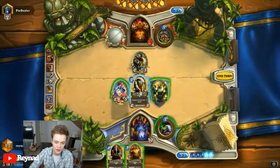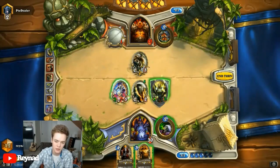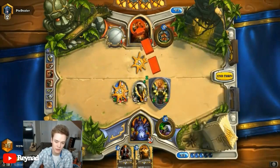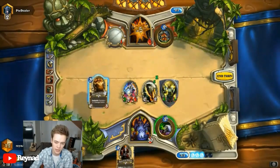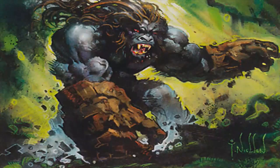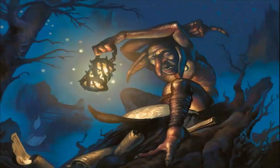Zoolock, the deck created by Raynad. Or, did he? He may have converted the archetype to Hearthstone, but Zoo actually started in Magic the Gathering nearly a decade earlier, before Hearthstone was even released. The name came from the unique entourage of creatures — from apes, to cats, to goblins, oh my. But the question still stands: how well did this deck perform from inception, and how did it do into early expansions?